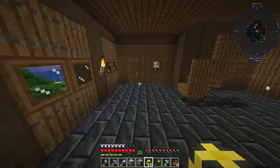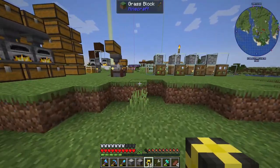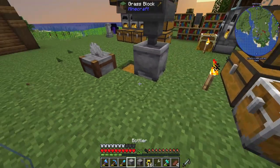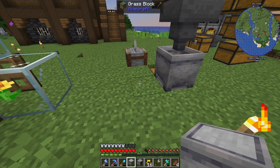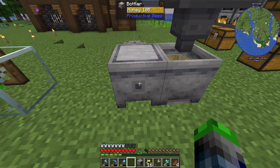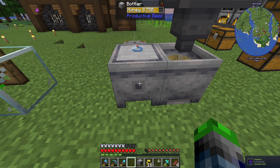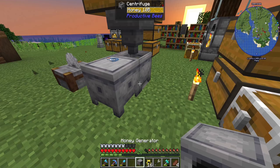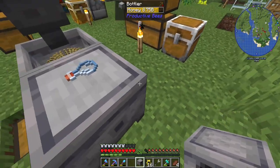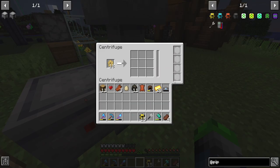We've got honey — beautiful! And now we can power a honey generator. Look at that, we are producing power — yes! We need to keep the bottles flowing though, so we'll go ahead and set that up properly.